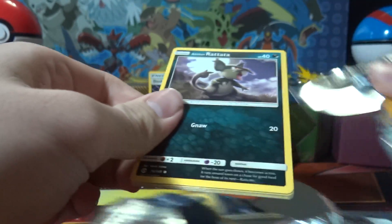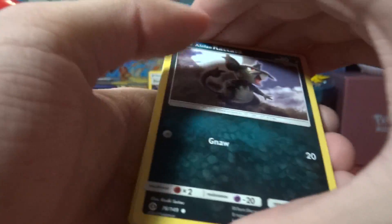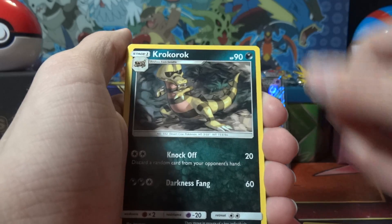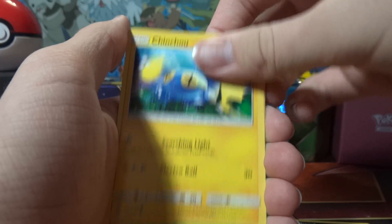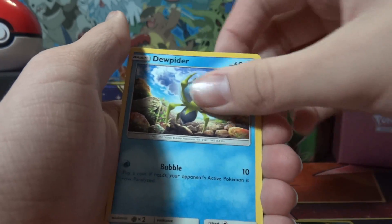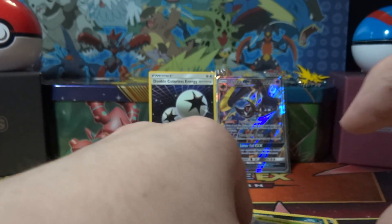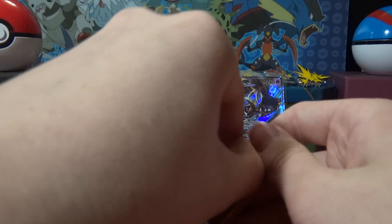Another green code card. Darkness energy, Croagunk, Dewpider, Rockruff, Alolan Meowth, Chinchou, Pettil, Poliwag, Druddigon, Rotom Dex, and Butterfree. Still hasn't produced well — I mean it produced a GX but no holos.